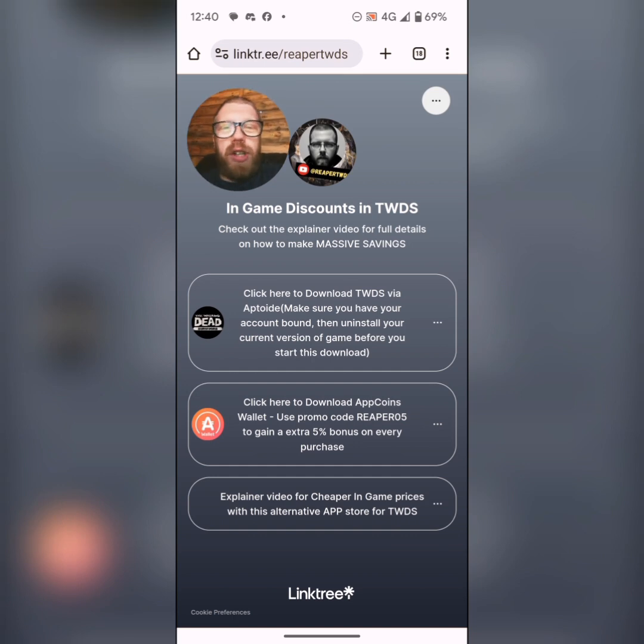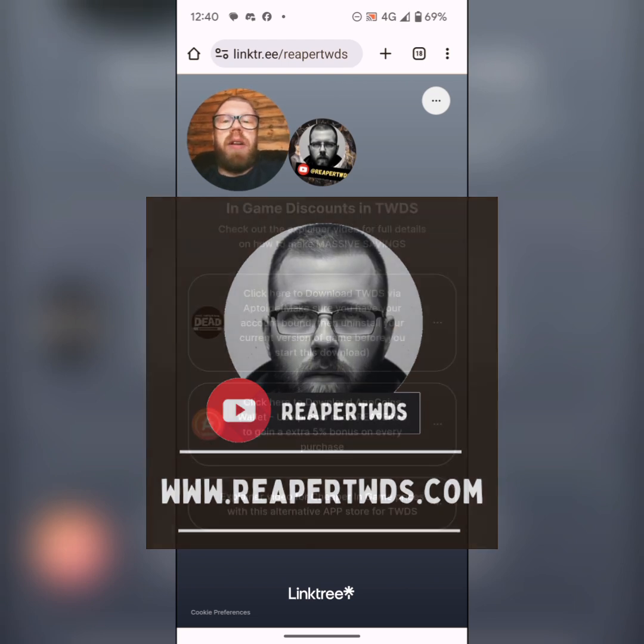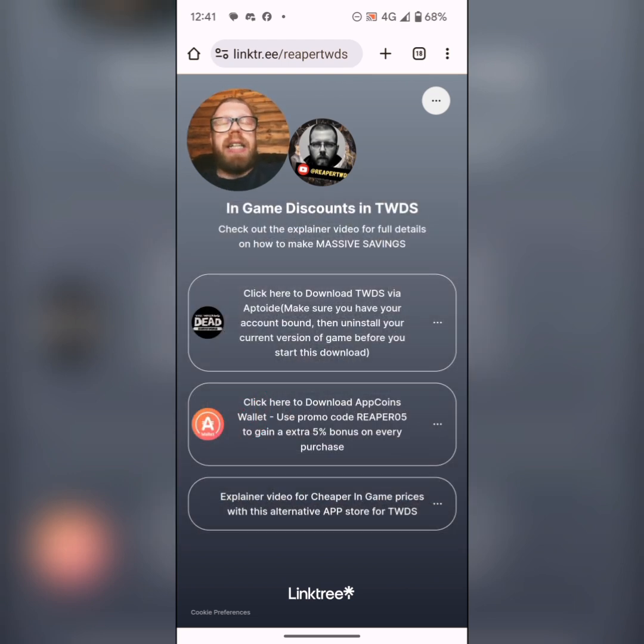Sorry to disturb you from the video you're probably watching right now. I just want to quickly jump in to remind you guys of this alternative way to play The Walking Dead Survivors. This way I'm going to show you typically gets you a lot cheaper prices in-game — that is geolocation determined, depending on where you are in the world, due to conversion rates. I'm in the UK, and in Europe we're seeing about 20% cheaper prices in-game compared to the USD dollar. There's also a way to create a bonus pot of money — every time you make a purchase in-game you'll start by getting a 10% bonus given back to you, workable up to 20%, which is absolutely huge.